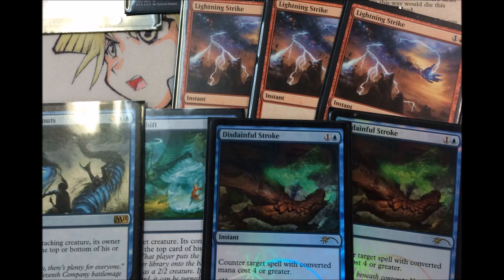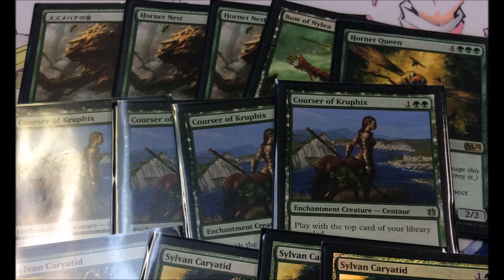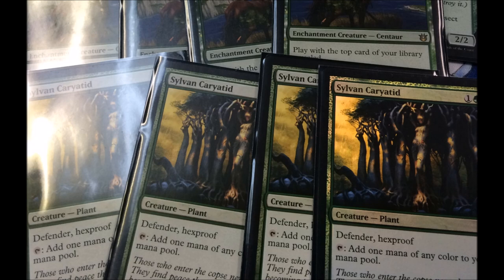Here is where you really turtle them to oblivion: you have three Hornet Nests, a Bow of Nylea, a Hornet Queen, and four Courser of Kruphix - still one of the best green cards if not the best green card. It gains you lots of life and gets you land. You also have four Sylvan Caryatids, which are a nice wall and necessary because your cards are very mana intensive.